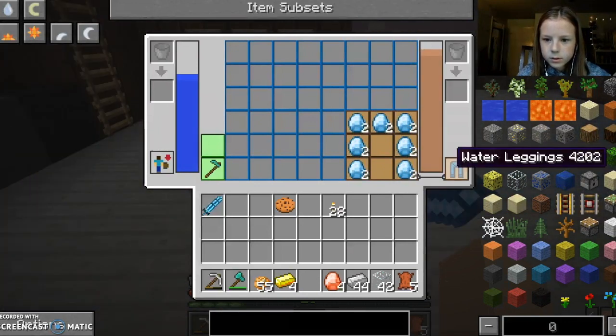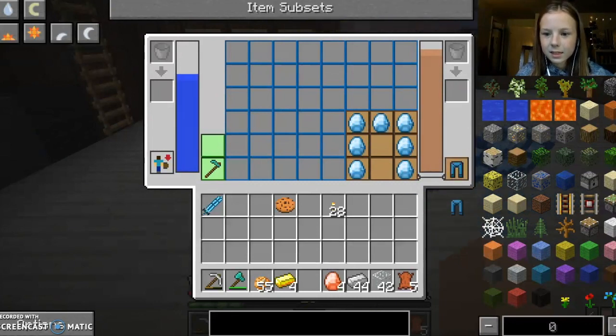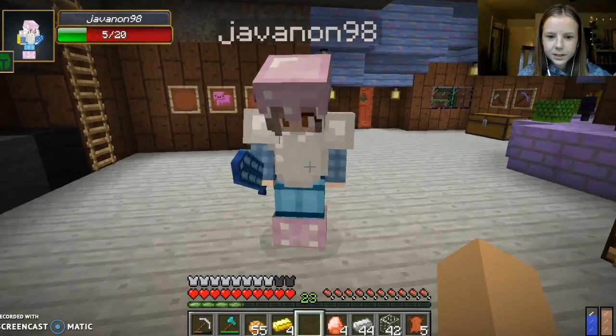I want to make a fire gem sword. Oh, I can make two water leggings! Oh my God, get — throw me some! There you go. I bet these are really good. Oh, they look gorgeous, they look so good. Okay, I think I'm going to enchant all my stuff, even just a little bit.